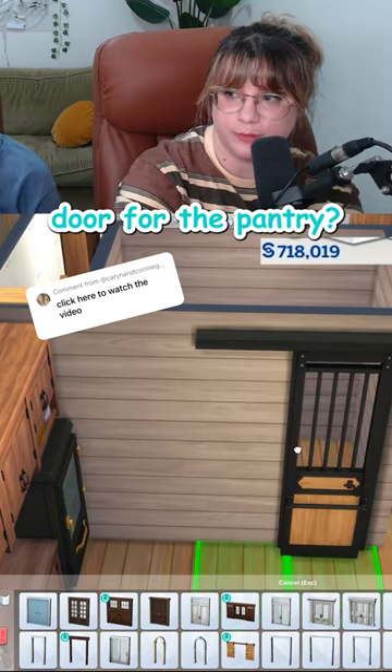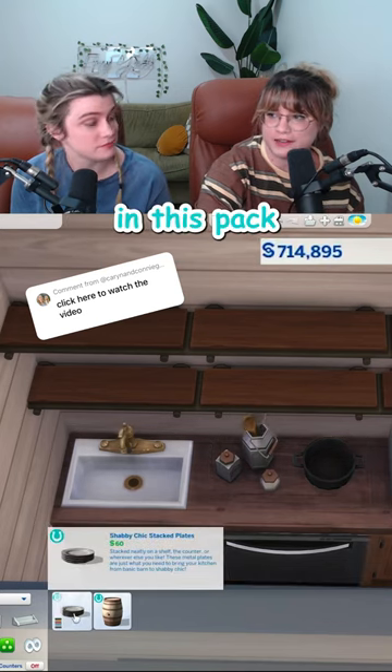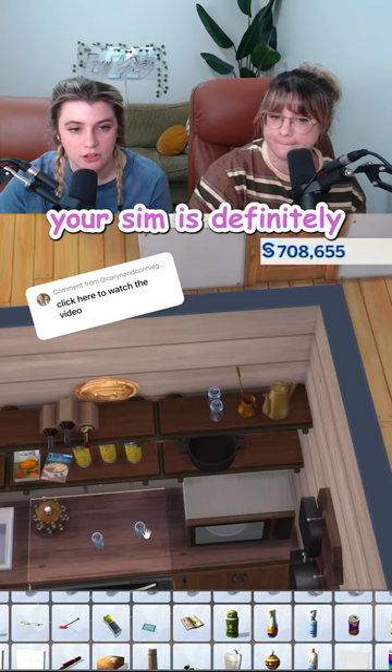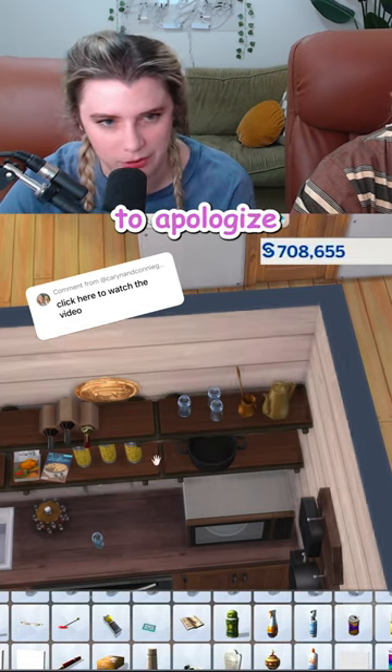Do we use the barn door for the pantry? Why does that look so chic? We actually got a lot of useful kitchen clutter in this pack, including the holy grail — a stack of plates. Your sim is definitely just gonna wanna clean up these debug mason jars, but they look so cute right now and I'm not going to apologize.